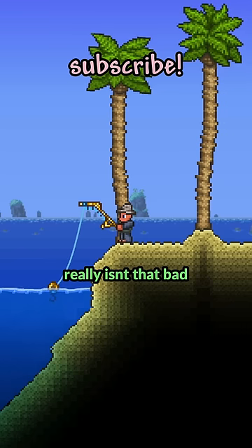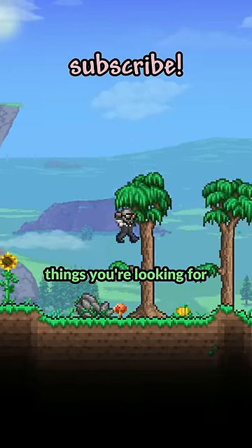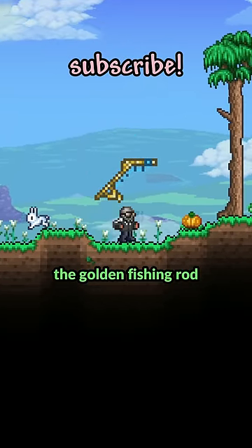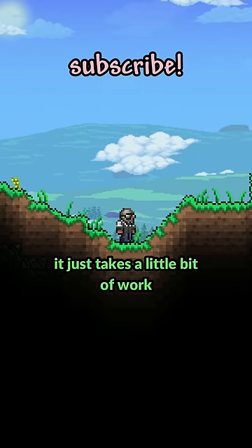Doing angler quests really isn't that bad. Let me explain. When doing angler quests, there are really only 9 things you're looking for: the 3 used to make the cell phone, the 3 for the angler tackle bag, the fishing bobber, the golden fishing rod, and the bottomless water bucket. There's a pretty good way to manipulate these to get what you want — it just takes a little bit of work.